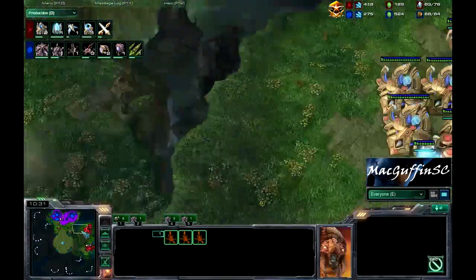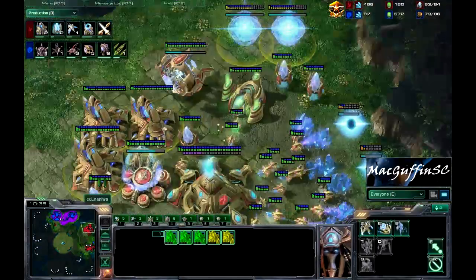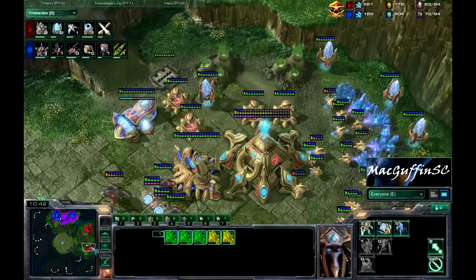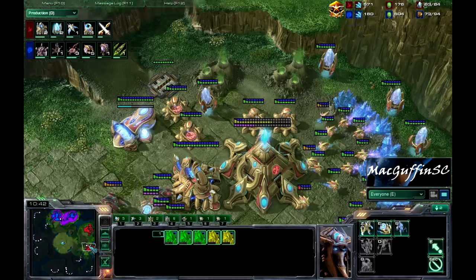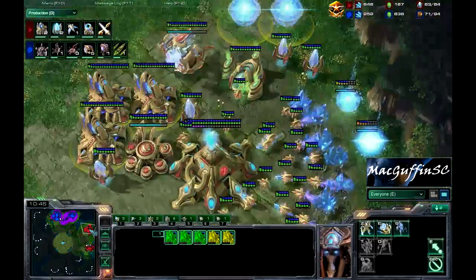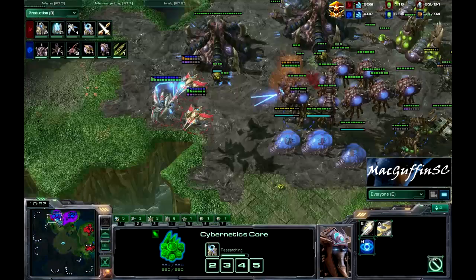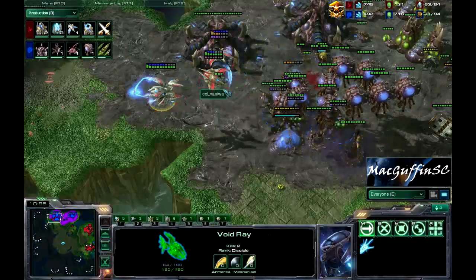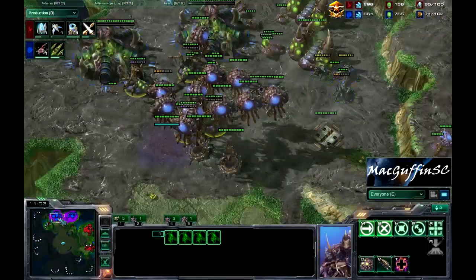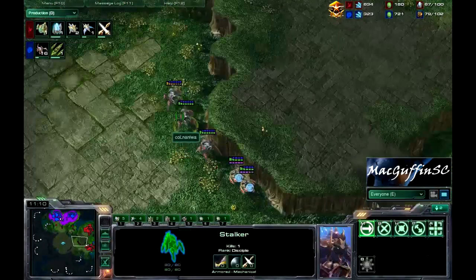Just to chase away any Gateway units that may come up. Naniwa is now going up to 6 Gates with his 1 Stargate — same build as last game — harassing with those 2 Phoenixes he seems to love so much, and 1 Void Ray. There's a big clump of Overlords here but there are a lot of Queens. Leenok has creep spread around his bases but hasn't started moving out yet, and here come the Gateway units.